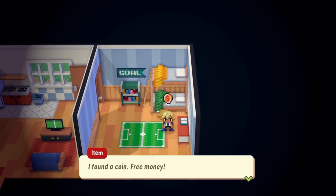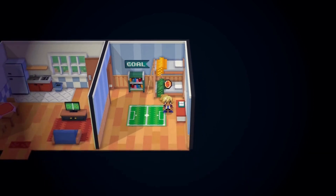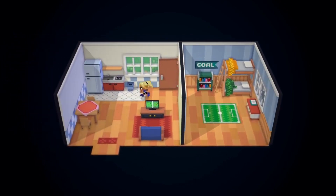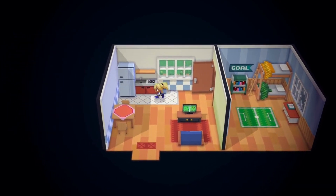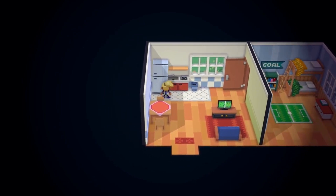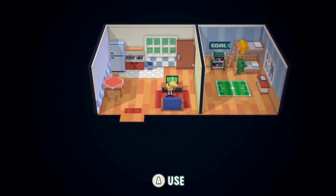Football Story's art style combines the 2D sprites of the classic Zelda games with the blocky environments of Minecraft. The music is quiet and relaxing to reflect the overall relaxed tone of the game. In classic RPG style, the dialogue is text-only, with some clever jokes and dialogue thrown in, and there are also some short vocal clips throughout the game.